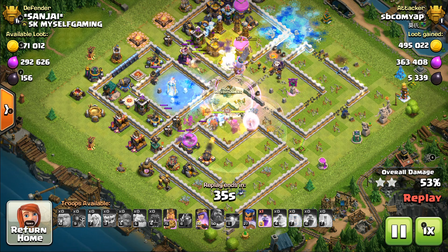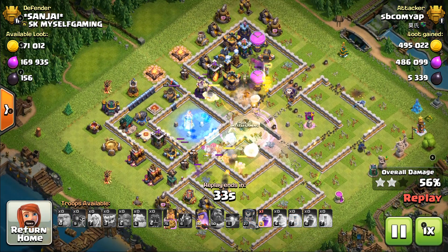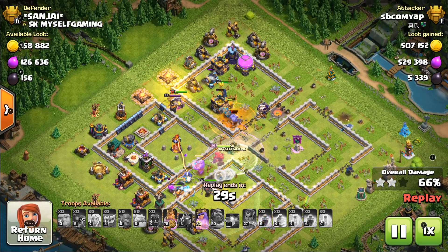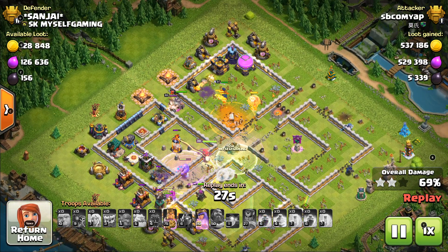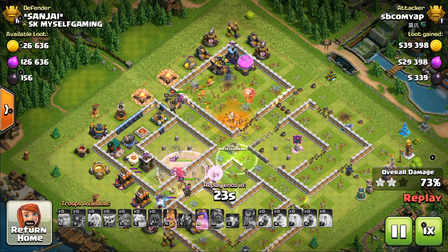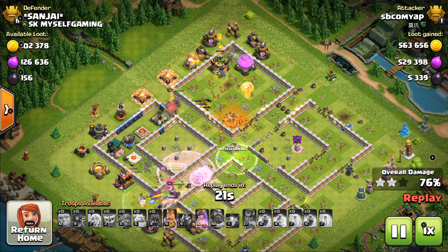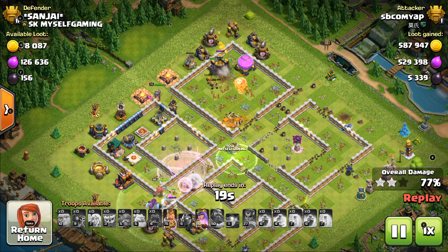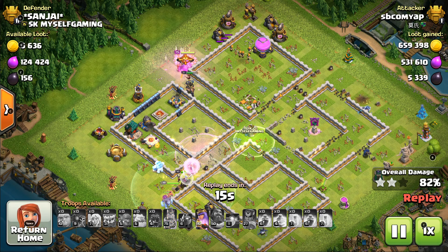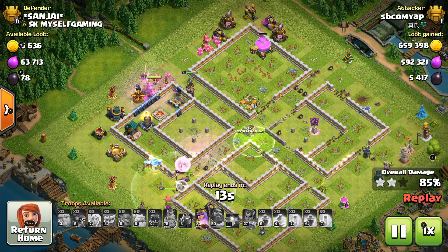Bowler, Grand Warden, Heroes, etc. This machine has been attacked by the troops. This machine has been damaged by the poison. The walls have been broken, and it has moved. This machine has been attacked by the gold and by the troops.